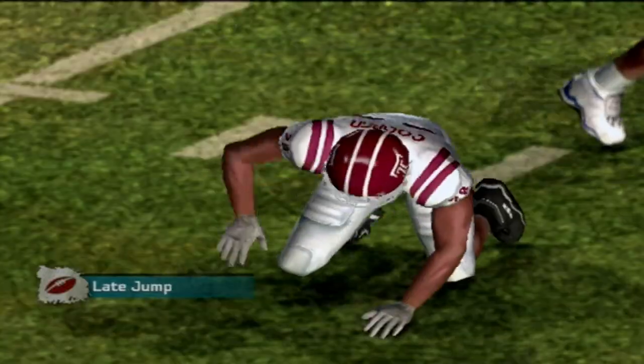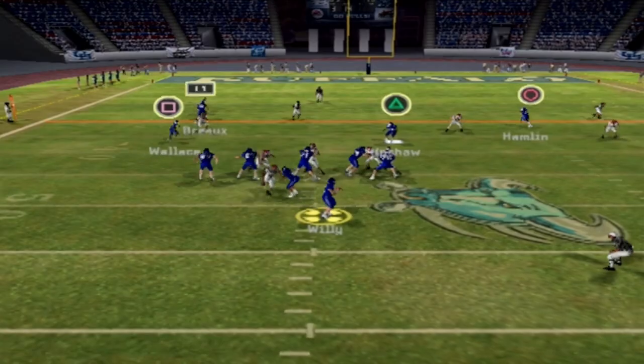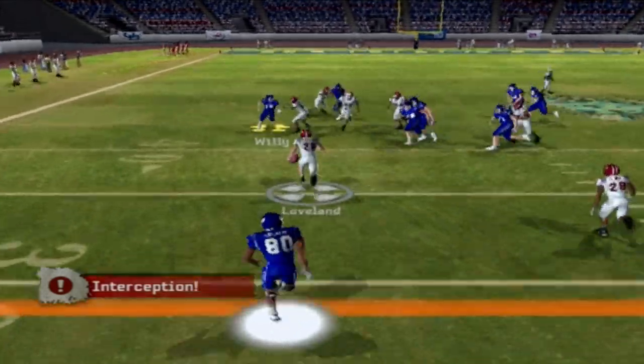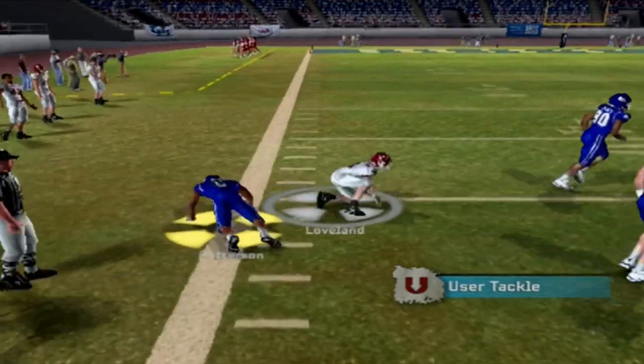Second quarter action — second and 10, Patterson tries to get outside but gets dropped in the backfield for a loss, leading to third and 14. Willie tries to make something happen, rolls right and throws last second — just an awful throw, picked off by Michael Loveland. He gets into Buffalo territory before Patterson makes a potentially touchdown-saving tackle.